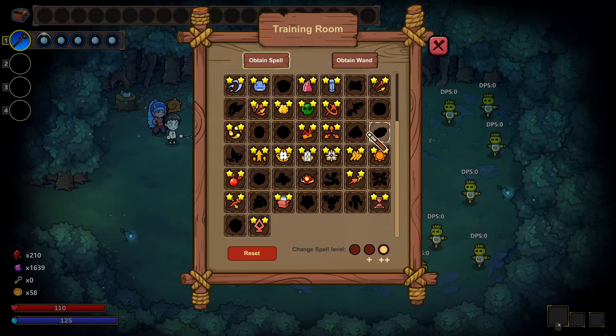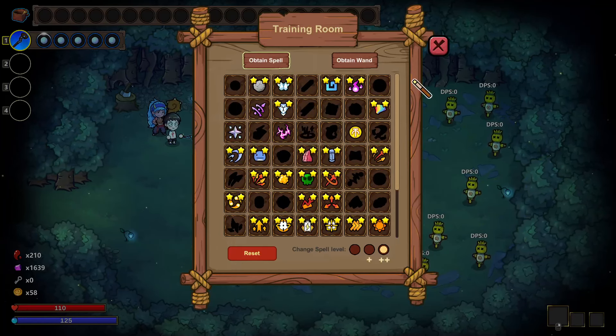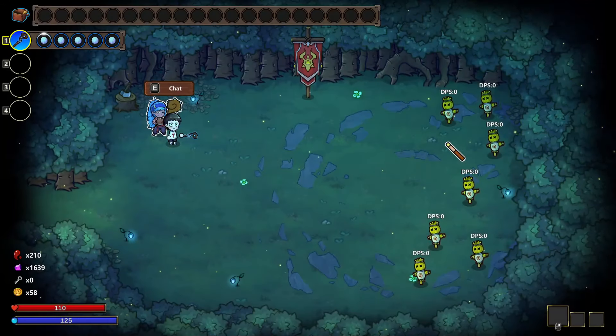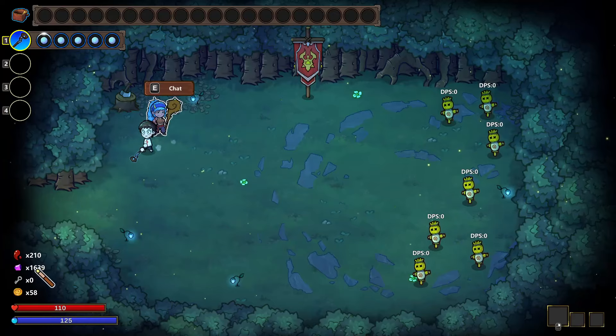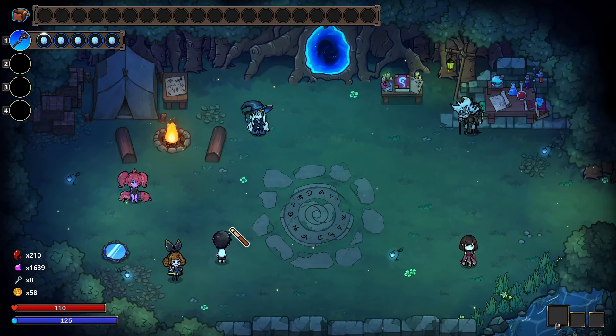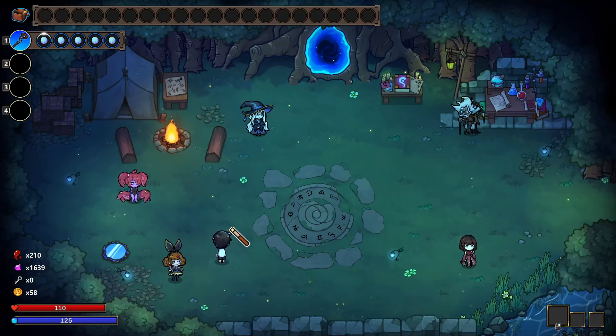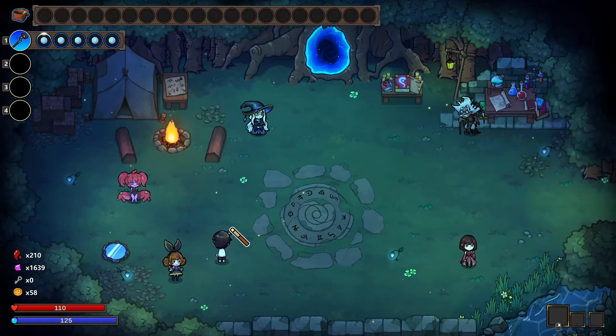I'm still at the point where I think I just randomly reroll to try and get them. At some point I will need to start hunting down the specific ones. But as long as we're making progress, that's the main thing. We're getting closer to 1800 to unlock the final dash upgrade. Alright, for now, that's gonna do it for this episode. Thanks for watching.